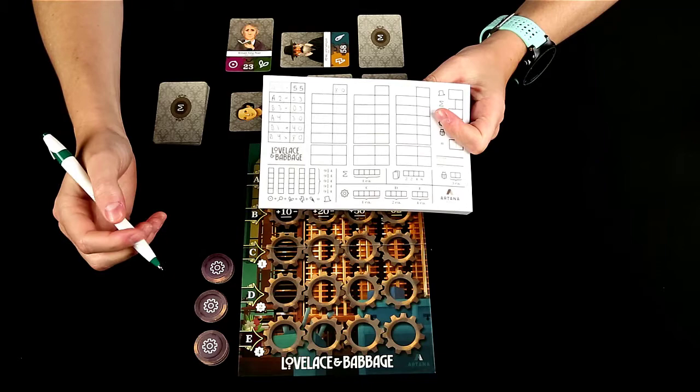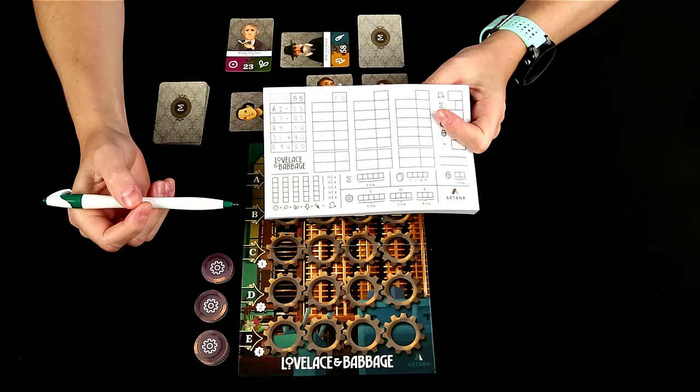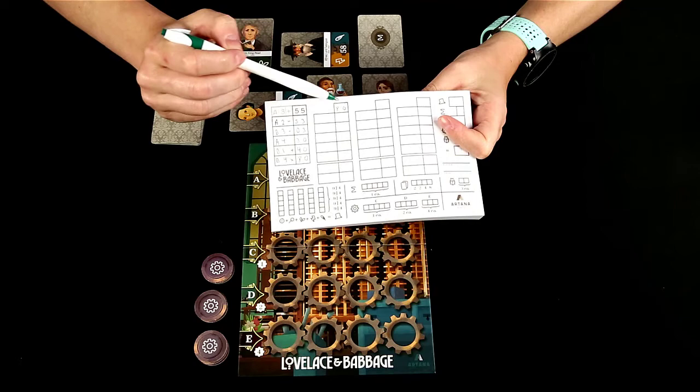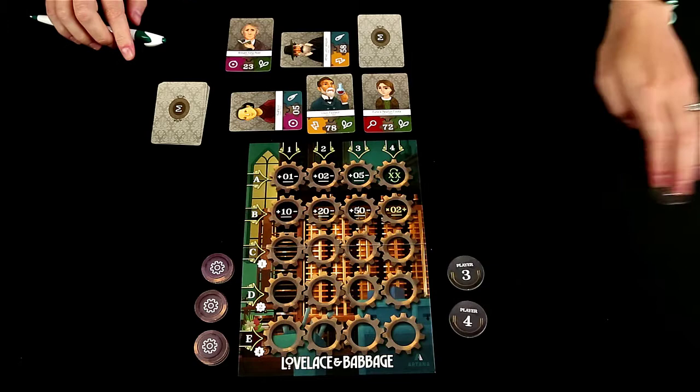After the subroutine phase, you'll then do the reset phase, which is only done in rounds two through four. Now each column is used per round. So at the end of round one, I ended with a result of 80. So you're going to set the next program to the start value being the last end result — I took my 80 here and put it here to begin the second round. Now you'll also reset the turn order track where you will place the player tokens back with the timer back there as well.